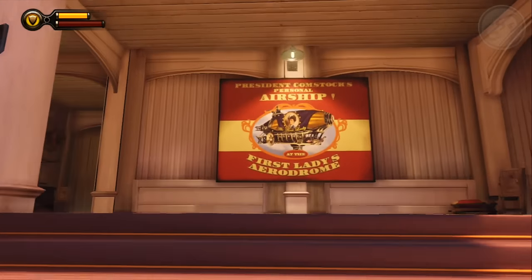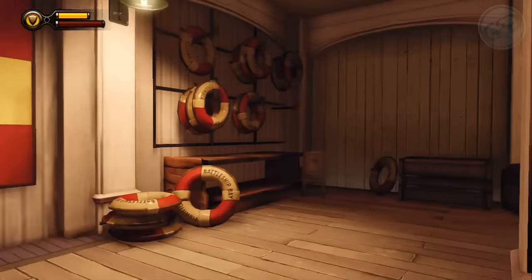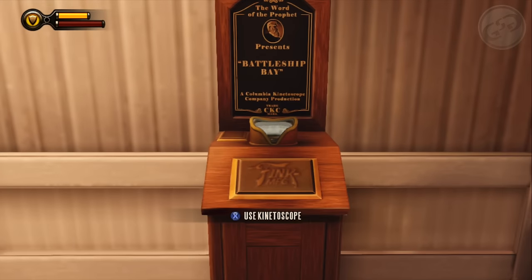After meeting up with Elizabeth, you're gonna come to a small section that divides both of the beaches, and in here is going to be a kinetoscope.